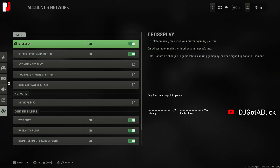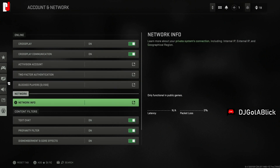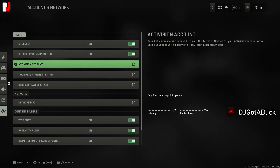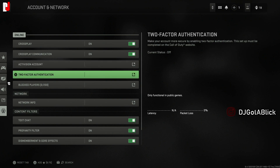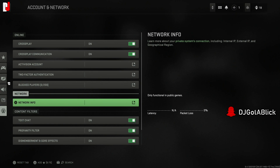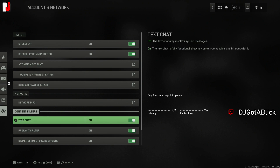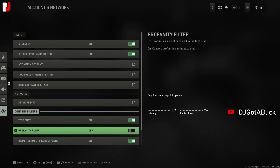The last section covers account and network settings, which is basically about crossplay. Since the game supports cross-platform play across PC, Xbox, and PlayStation, I keep crossplay and crossplay communication on. I'll set up two-step authentication on my Activision account. There are also options to block players and view your network information like IP address.